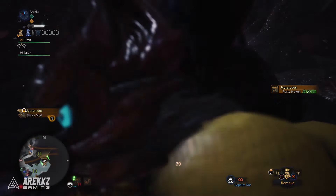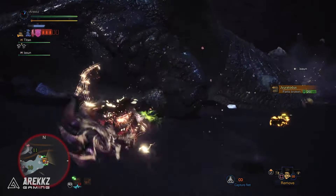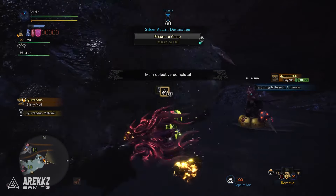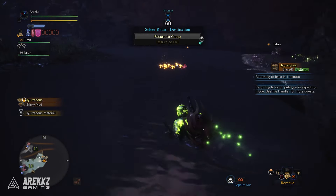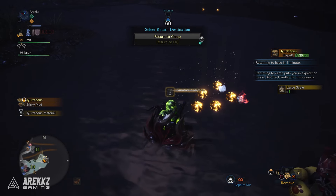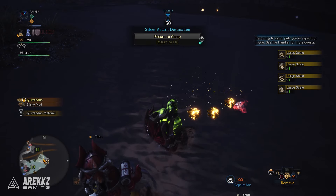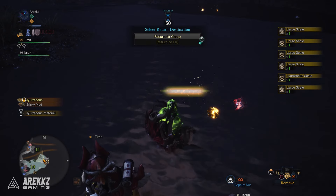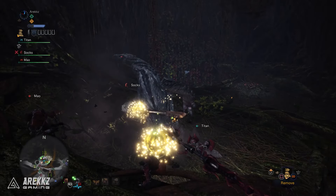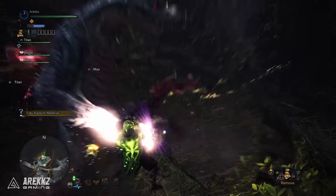Moving on to number one — I'm going to drop a super light spoiler warning here just in case, since I'm about to show you a new mantle. It's really small in the grand scheme of things, but if you don't want to see it, now would be the point to step away. By far the best, fastest and most efficient way to make money is using the Bandit Mantle. You get this by completing the 5-star quest 'Redefining the Power Couple,' which has you hunt a Rathalos and a Rathian together. Once you complete this, speak to the lady in the workshop and she will give you this.